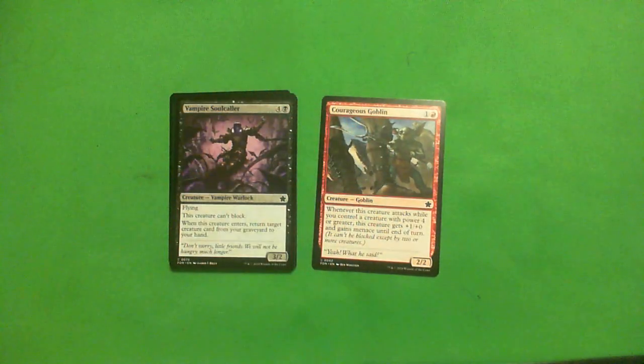Courageous Goblin: one red, one colorless for a 2-2 Goblin. When this creature attacks and you control a creature with a power of 4 or greater, this creature gets +1/+1 and gains Menace until end of turn. It's a 2-2 with a bit of upside — you can play it in the 4-power-matters deck, but it is not a payoff. You can play it in just an aggro deck. It's a C-.